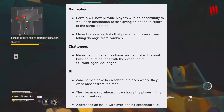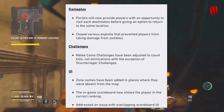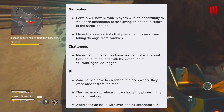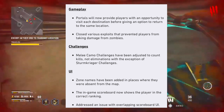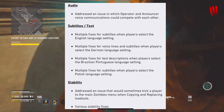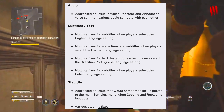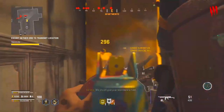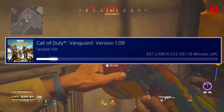Happy to see so many bug fixes in this update. For Zombies gameplay: portals will now give players an opportunity to visit each destination before offering the option to return. Various exploits that prevented players from taking damage from zombies have been closed. Melee camo challenges have been adjusted to count kills, not eliminations. Zone names have been added to the map where absent, and the end-game scoreboard now shows players in the correct ranking.